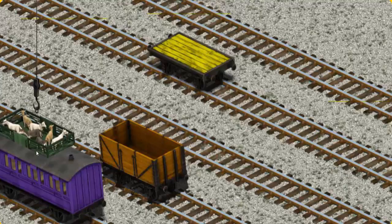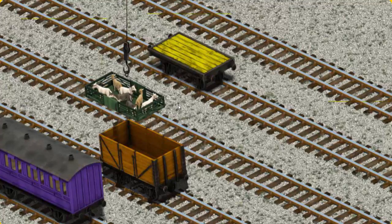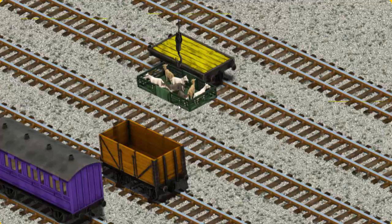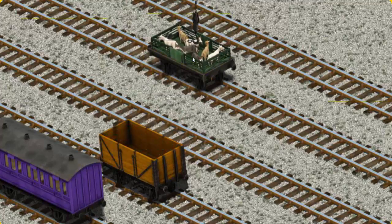Now the cargo must be loaded. Help Cranky find the yellow flatbed. That's not what we're looking for. You found it!